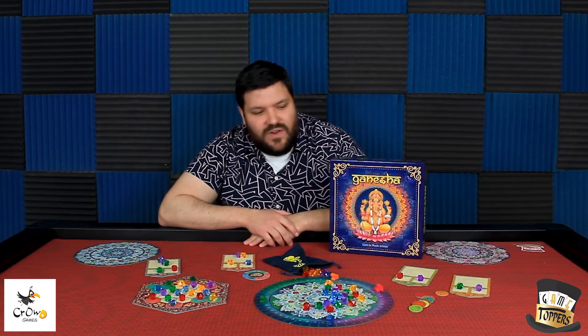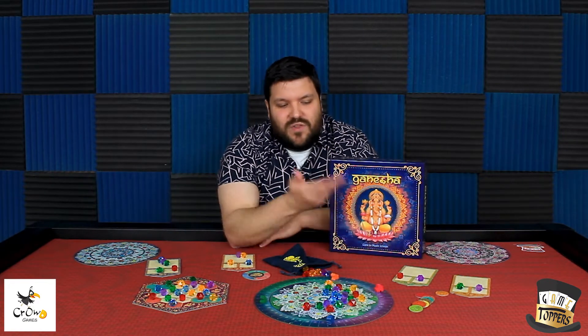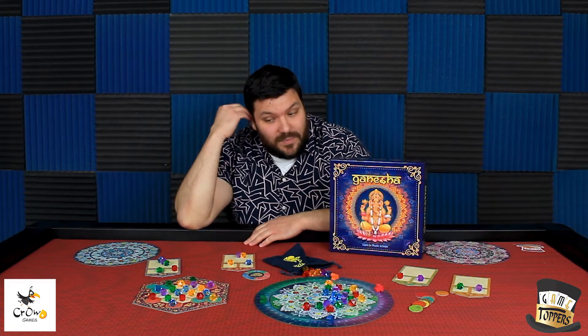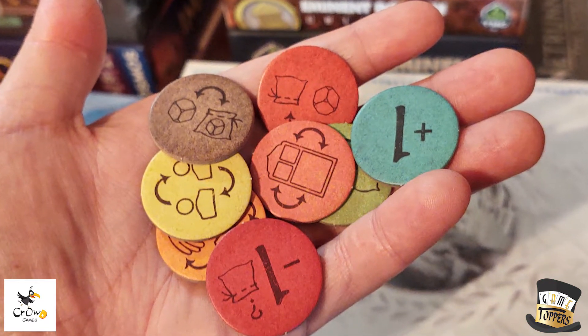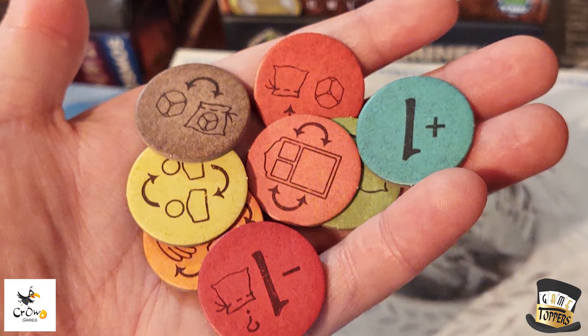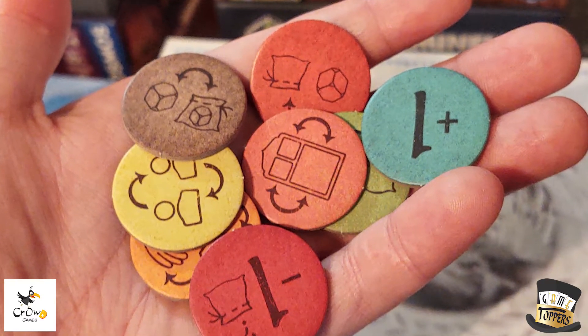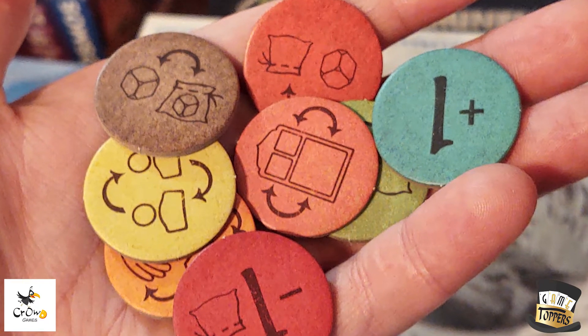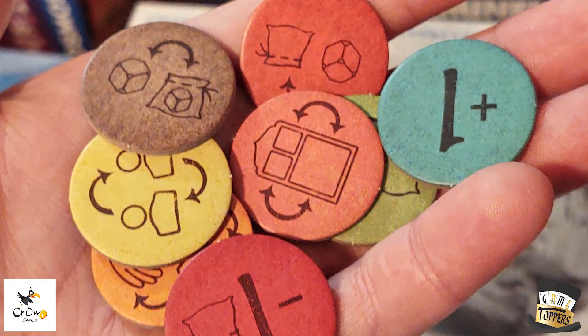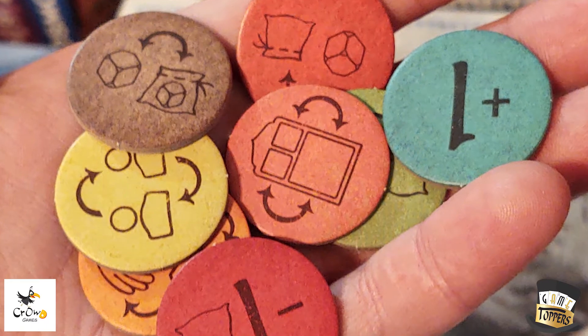There's also a more advanced variant where you can throw these special ability tokens on the board. When you take a gem that's on top of a special ability token, you get to do a special ability. You get to take an extra gem, or move stuff around on your board, or take one from another player — I think you swap with another player.